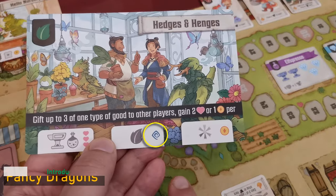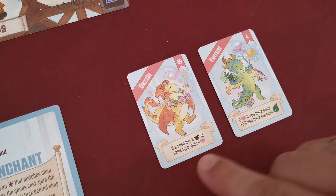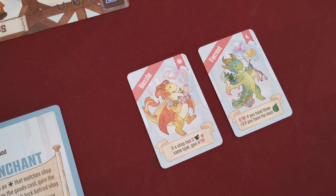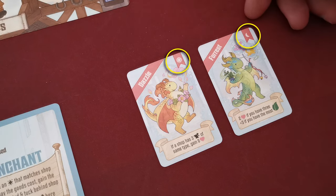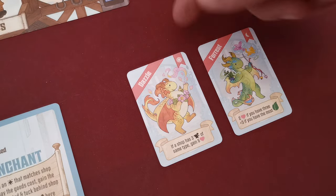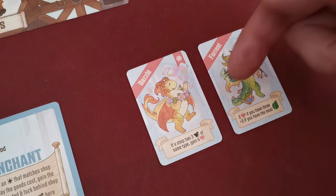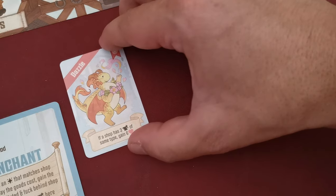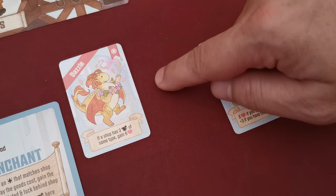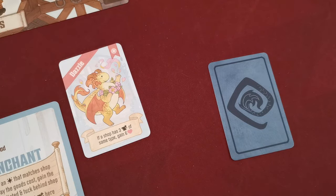Certain rewards let players gain one artisan dragon card. All fancy dragon cards depict a goal — if you meet it you gain a one-time bonus, usually reputation points. In the top right corner, fancy dragons show either a sun or moon icon. Sun cards can only be activated during the game on one of your turns — for example, if a shop has three dragons of the same type you may activate it and gain six reputation, then place the card face up near your play area. Moon cards remain face down in your play area until the end of the game.